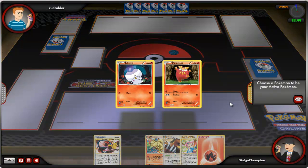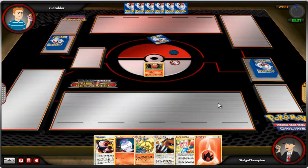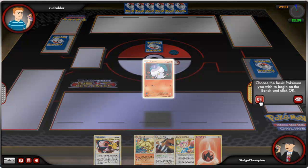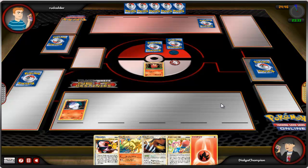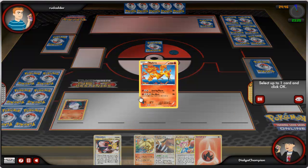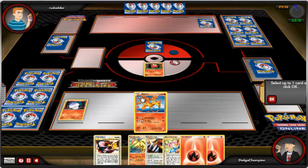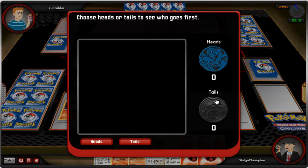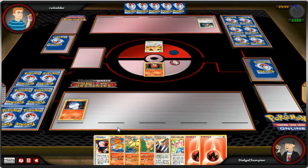I've got Litwick and Darumaka, so I will go ahead and send out Darumaka into battle and throw Litwick on the bench. The prize cards have been set, and I am going to draw my first free card and now my second free card. Let the battle begin — heads, I get the first move.